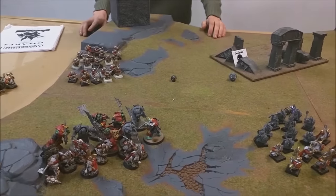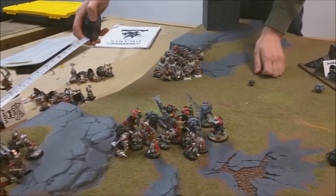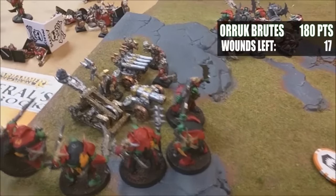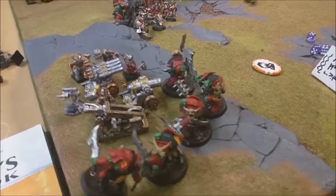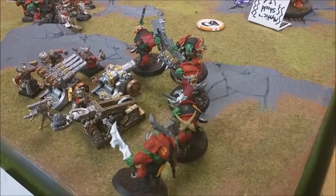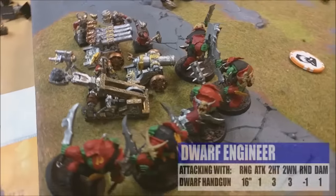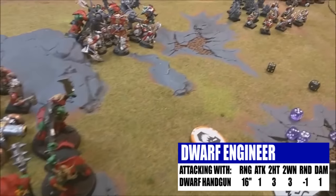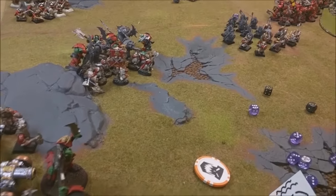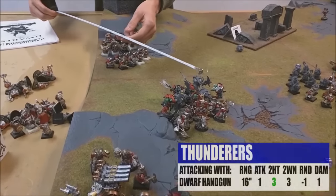Into the shooting phase — I'll start with the Organ Gun because you can shoot things in combat, firing into the Brutes. I roll for four barrels — it jams. So we'll have to play with the old fantasy rules where they can't shoot. The Dwarf Engineer takes a shot though — three to hit, it's a hit; three to wound, it's a wound on the Brutes — one rend. Saving on a five — saved.